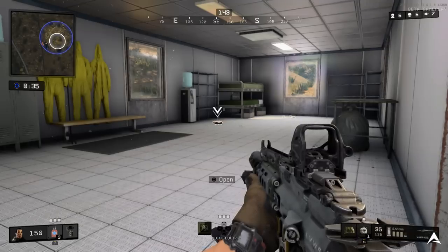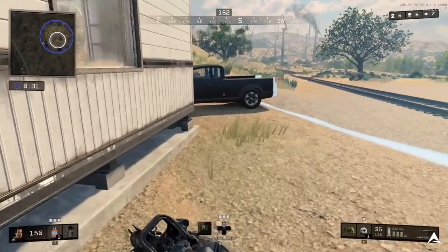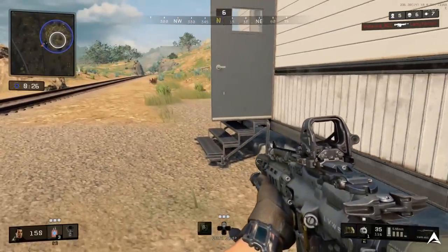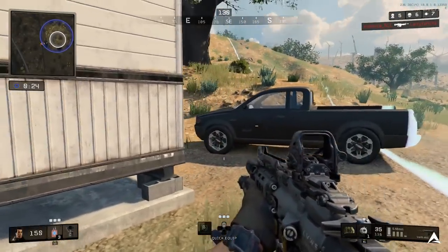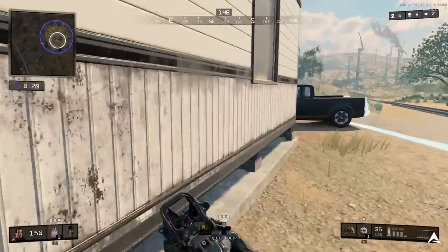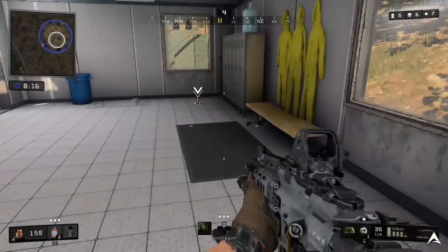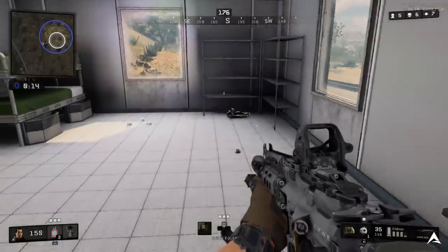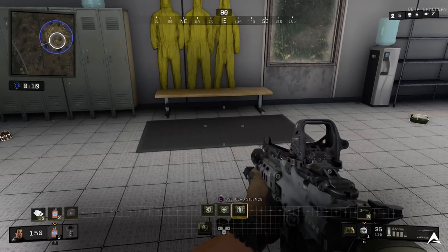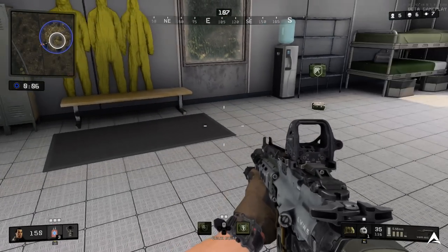Coming in for our 4th perk, this is Dead Silence — one of my top 5 picks for perks I'd love to use in my loadout. This allows you to move quietly and make less noise when opening stashes, which are basically the suitcases that enemies drop when you kill them. The test I'm going to run is comparing the amount of noise I make while walking and running versus when I activate Dead Silence. You're going to be able to see exactly the difference in sound when I'm outside or inside an area versus when Dead Silence is activated.